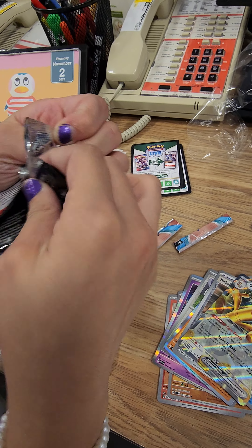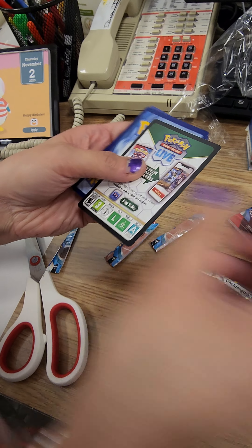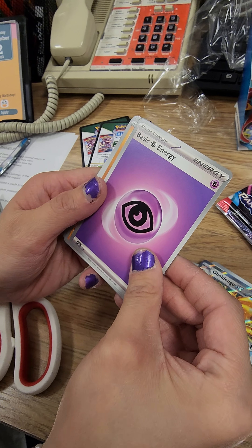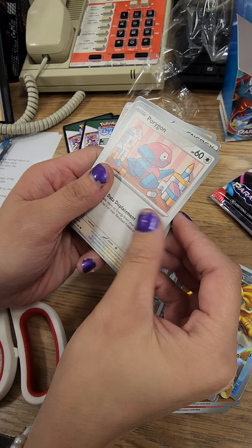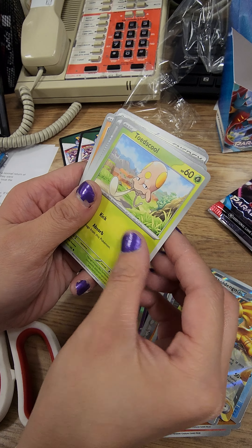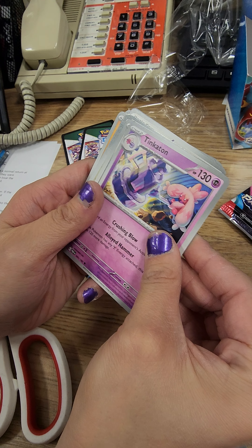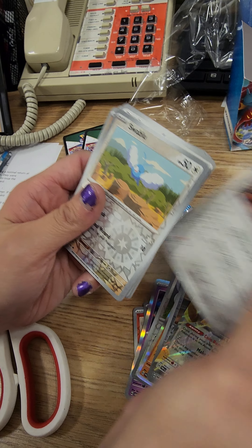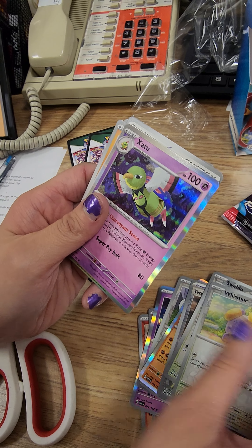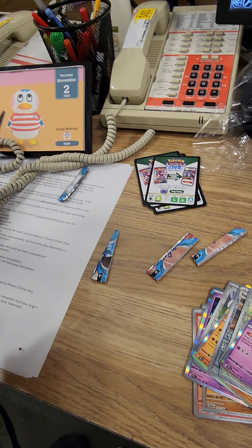We should be working but we're not — oh well. Psychic energy. Flamigo, Porygon, Clodsire, Toadscool, Snorlax, Tinkatink, Durant. Swablu — that's a holo. Whismur holo, and Zacian V nice holo. Two packs to go, no full arts yet.